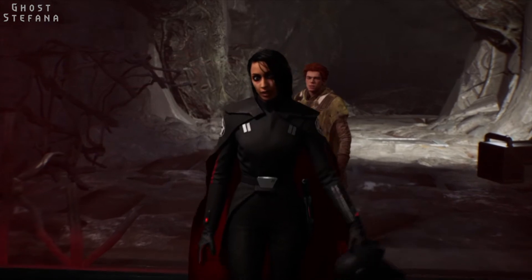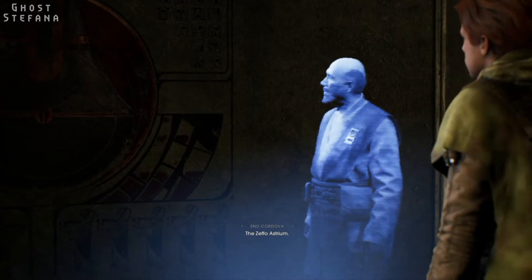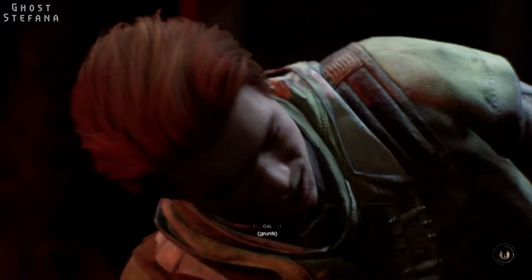Trilla claims that Sia betrayed her location whilst being tortured by the Empire, allowing her to be captured. After this altercation, we learn that we have to find a Zeffo Astrium — essentially an ancient key — in order to unlock the vault back on Bogano. Before we can get back to the Mantis and continue on our journey, we are knocked out and captured by a bounty hunter.